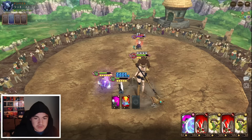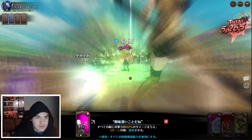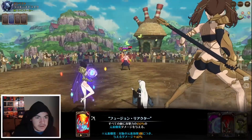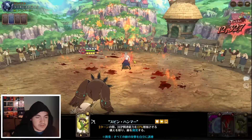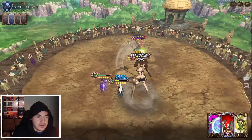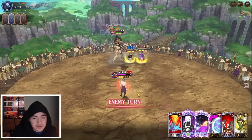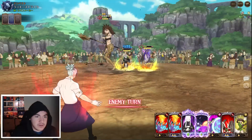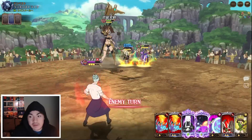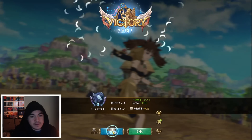We're gonna get Merlin's ultimate and do my last little taunt. Now we proc the element effect - he has minus 100% crit rate. Do some damage here, and we got haunt. Even if he attacks me, he's not going to crit me, so he's not going to kill me. And you get to see the Merlin ultimate. Can't crit, so he did no damage. And he's gonna forfeit - that's how it works.